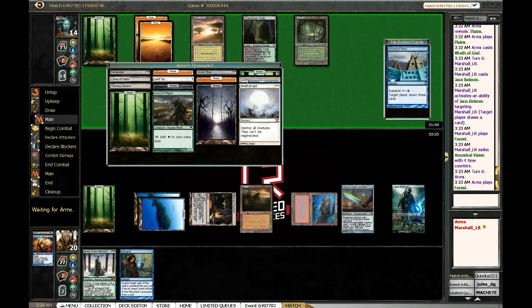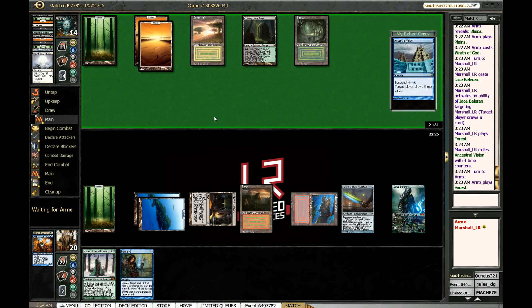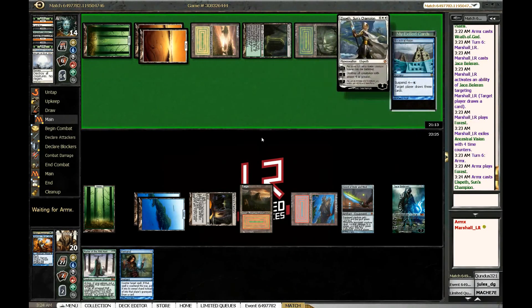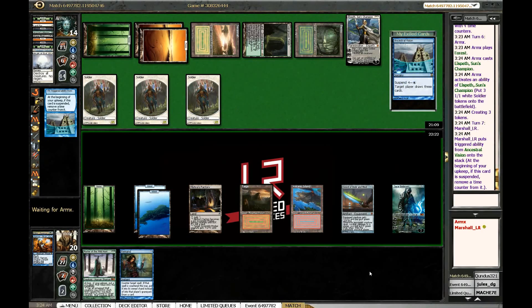In the yard: Grave Titan, Weathered Wayfarer, Wrath of God, Pilgrim, Dismember, and a ton of lands. We know he still has Jitte in his hand — this guy's a 3/3, so an active Jitte doesn't kill it on its own. This turn is huge — if he plays some big tough-to-deal-with thing that doesn't care about this then we're in big problems. Well, that counts sort of — it's not great against Master, but that would have been a sweet thing to Remand, can't lie.